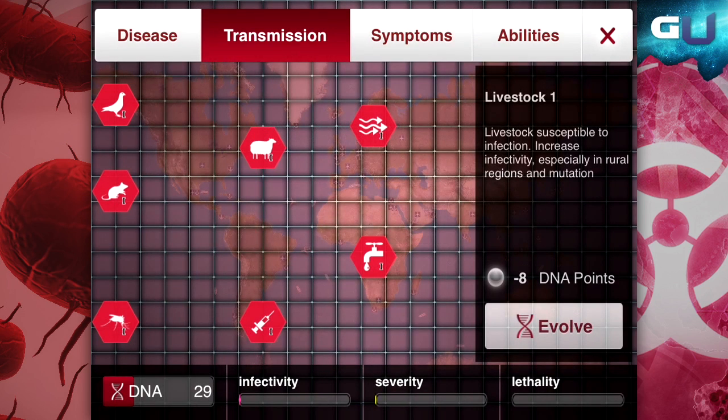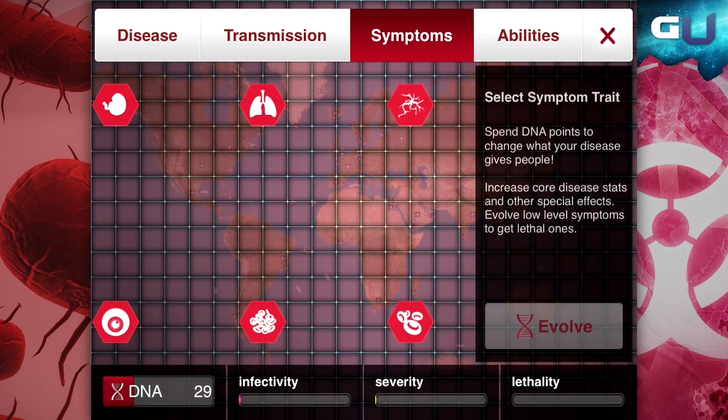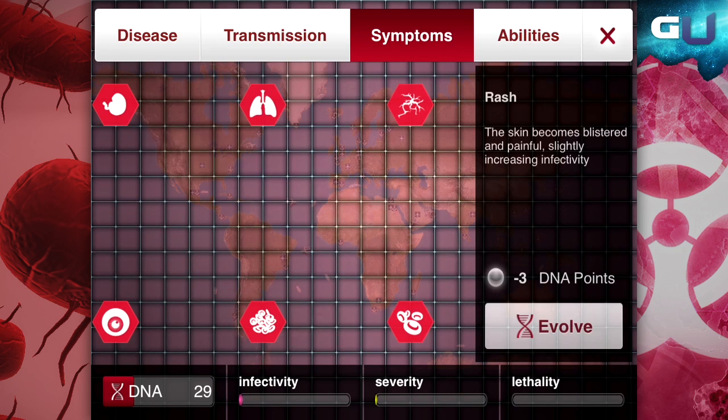One of the best ways to do this is to invest in transmission early on. And later, when your disease has infected enough people, you can devolve the transmission traits for DNA points and invest them into symptoms to start killing off humanity.